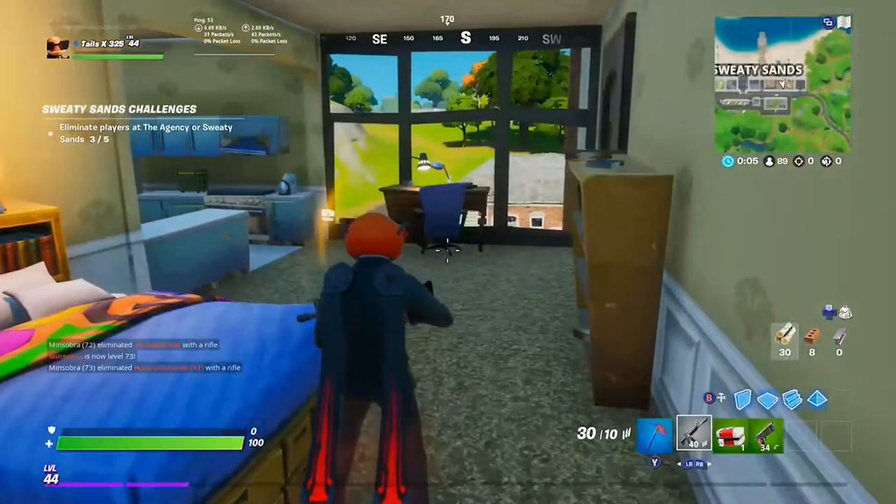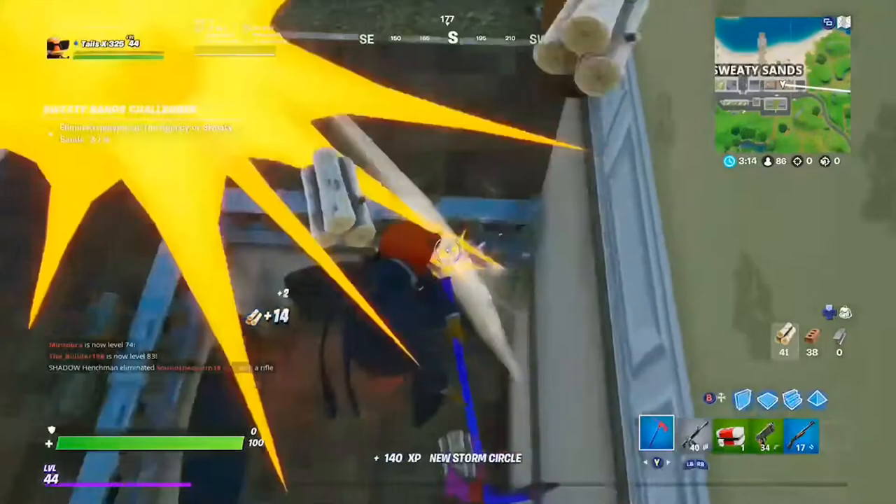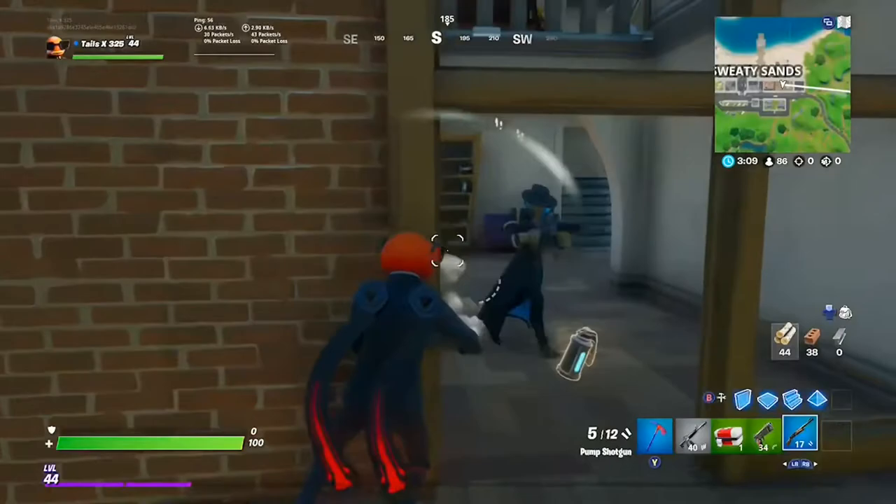You can go anywhere you want to get this toilet. Let's open this chest — we get a blue pump, that's actually pretty good. Let's try and get another chest. Oh my goodness, there's a guy!